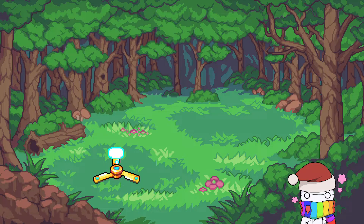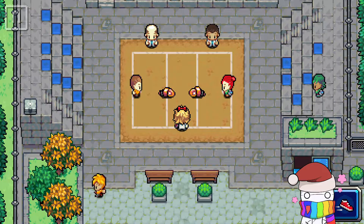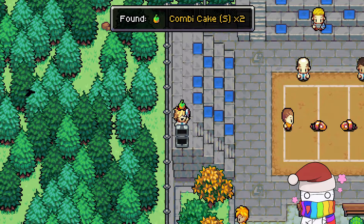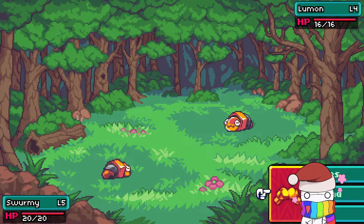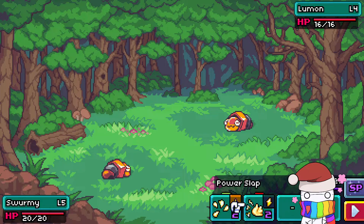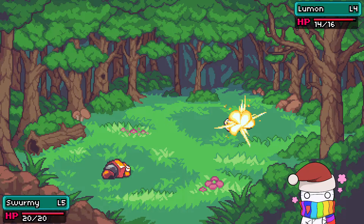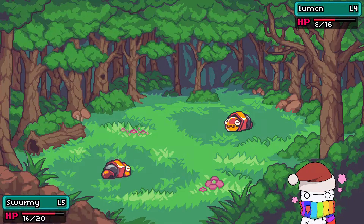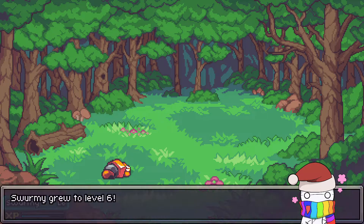Encounters are also randomized. These two are also Swarmy — they're usually Slytherpin and Armado, but I think it's so cool that they're also Swarmy now. Wow, you can actually encounter Luman here and I'm still in the park! Luman is definitely one of my favorite Coromon — it's a perfect color palette. And we're level six!